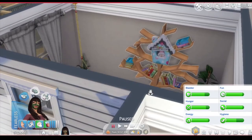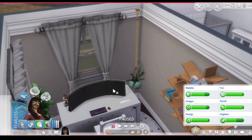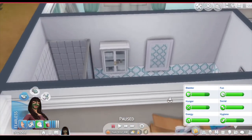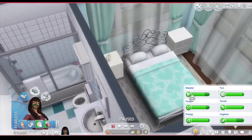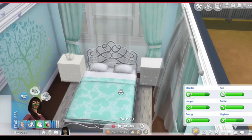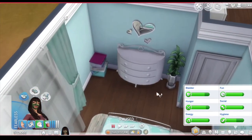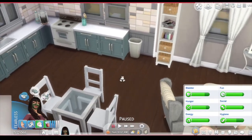CC bookcase, which is like a tree — that was a nursery set, believe it or not. CC computer, which is a three-screen computer — really nice. Bathroom here: the countertops are CC and the floor is CC. Then the bedroom is mainly all CC, besides the wallpaper and flooring, but it is beautiful. The curtains even look like wind is blowing them. And then we got this over here — believe it or not, it's a nursery set too, but I just really like it. So this is her house.